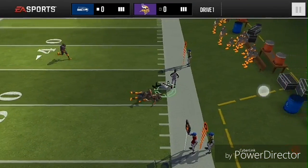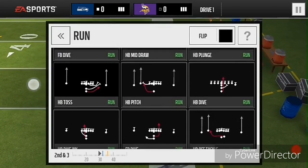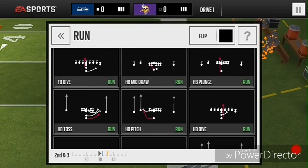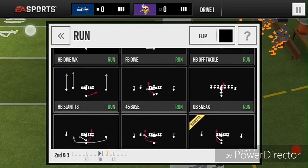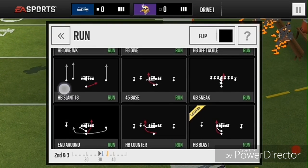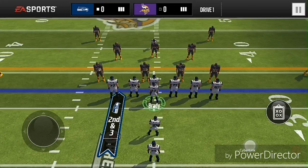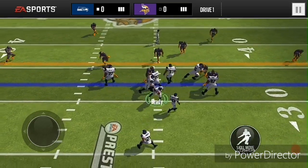Now I'm about to show you the second play, and this is for runs. Most people counter HB toss, HB pitch, FB dive, and HB dive weak, but most people don't counter HB slant 18 or HB counter strong. Let's try out HB counter strong — some people might have this countered.